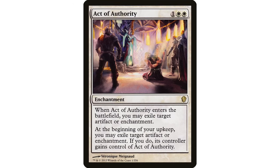It exiles, so it deals with pretty much anything in artifact or enchantment form. Also, at the beginning of your upkeep you may exile target artifact or enchantment; if you do, its controller gains control of Act of Authority. So this can be two removals on one card — it comes down, I exile someone's artifact or enchantment, then on my upkeep I exile another one, but then I have to donate it to that player. Not ideal, but there are great ways to use that in Commander.